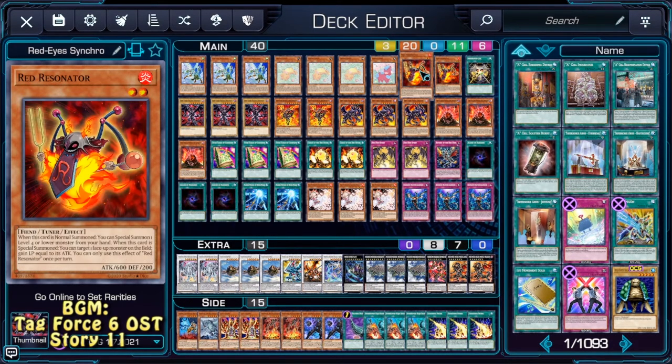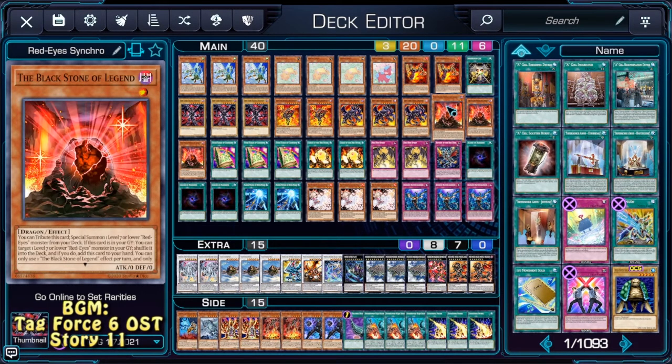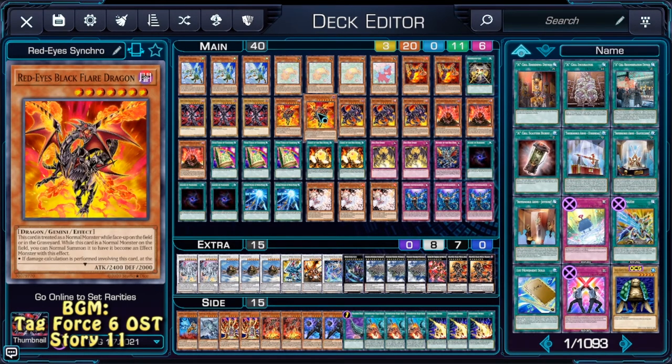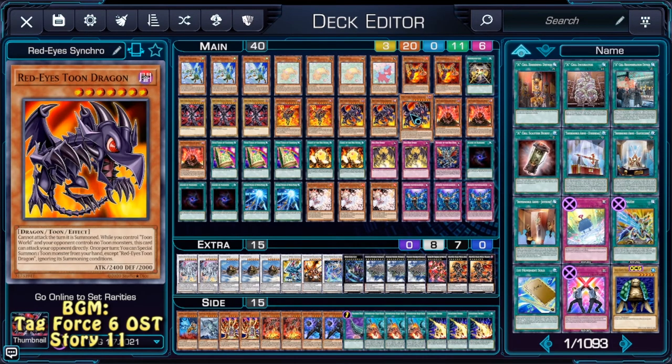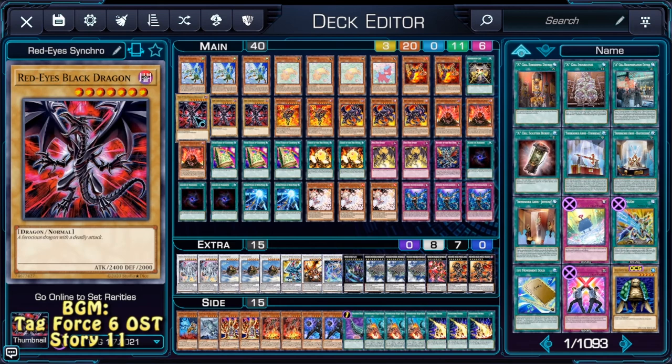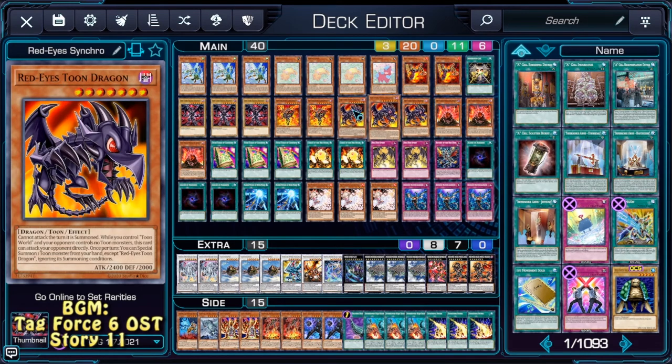At level 2 tuners, we're also playing Dark Resonators — two of them with one Resonator Core — because I couldn't find better tuners to make during the first turn of the duel. Also, they can special summon the Black Stone of Legend, and this guy can bring any of our Red Eyes monsters. So I think that's a pretty decent combination to go into one of our level 9 synchro monsters.